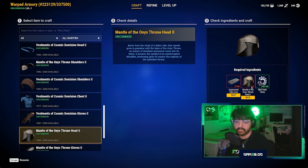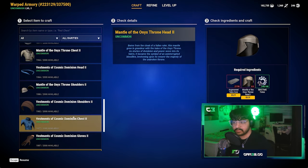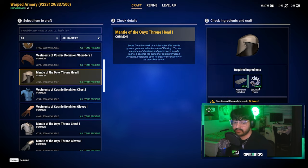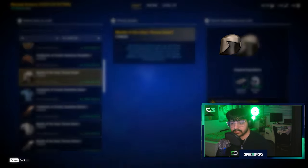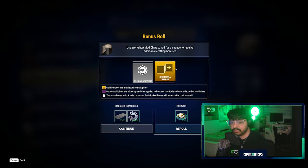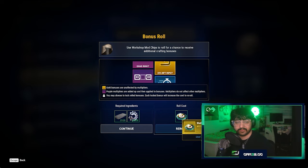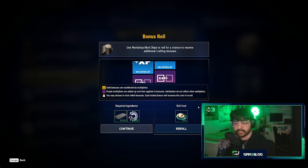I don't have any head cosmetic items currently. The uncommon version requires three regular Onyx Throne heads, which we don't have, so let's try this one — it costs 50 Big Time tokens and 25 augmented terra core. Clicking 'craft item' allows us to do a bonus roll using workshop mod chips we get from dungeons, which give extra bonuses for the cosmetic item.